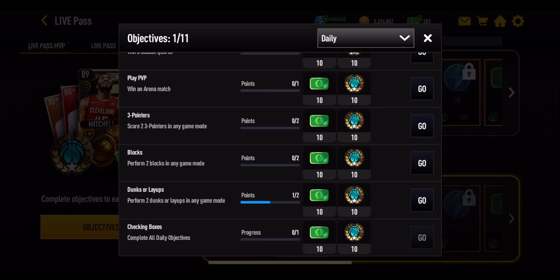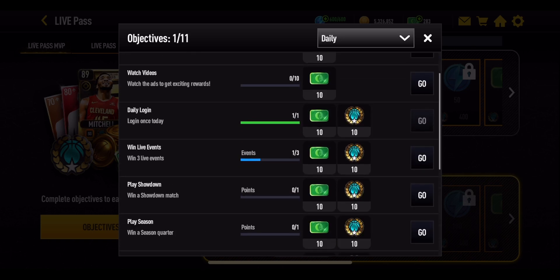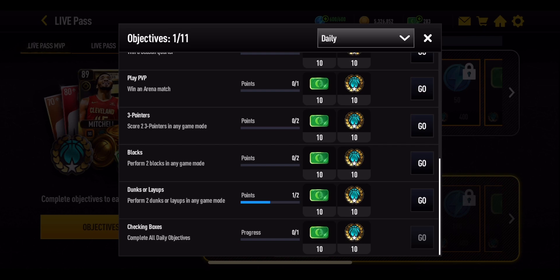The remaining objectives are simply to get different stat lines in any game mode: two three-pointers, two blocks, and two dunks or layups. You can do those in Season, Showdown, Live Today events, limited time events — any in-game situation. Each one gives you another 10 points. You'll also notice that completing these objectives earns you NBA cash, which is really useful for packs or getting further in certain promos.